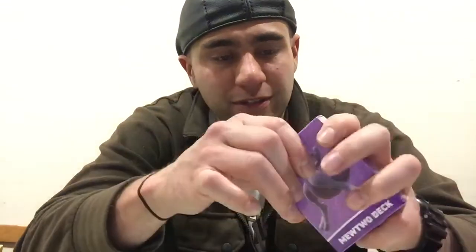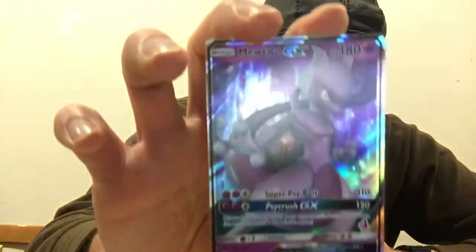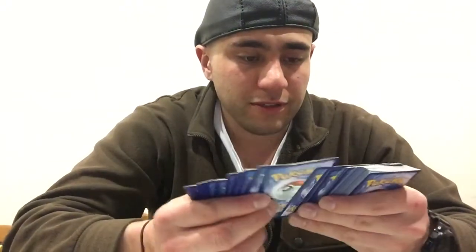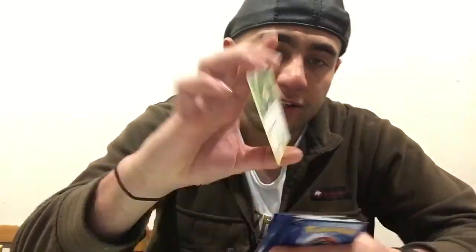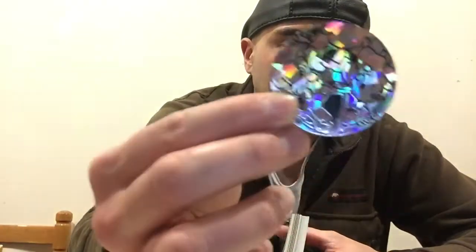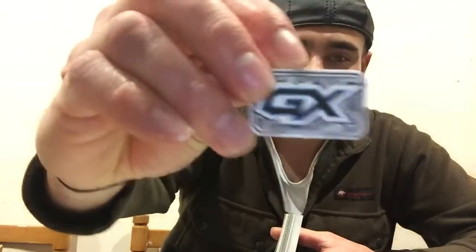And then you also get another deck as well — this is the Mewtwo deck. And of course that comes with an awesome looking Mewtwo as well. It comes with the Snorlax with that heart as well. So I think it's a good deal. You buy the box and it comes with a token and things like that — Eevee and stuff like that — and it comes with the GX official stamp.